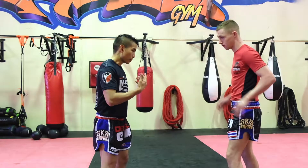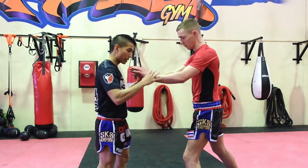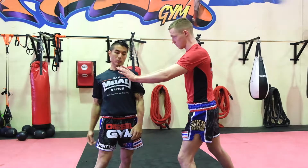Maybe it's someone in the office or on the playground — they're just pushing you, mucking around, and you don't want to hurt them too much. So if someone goes to push you, the best thing you want to do is turn your body away from the push, like this with the push.